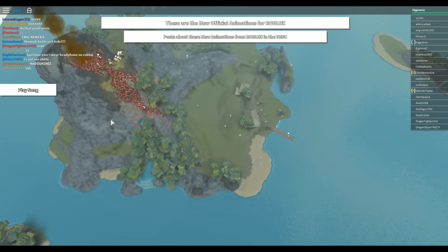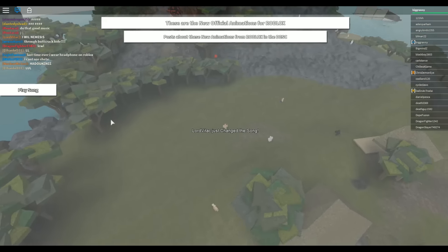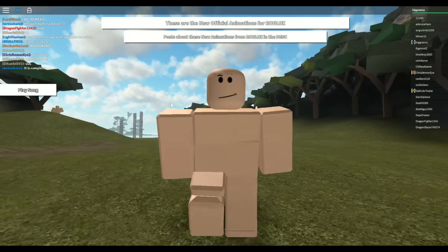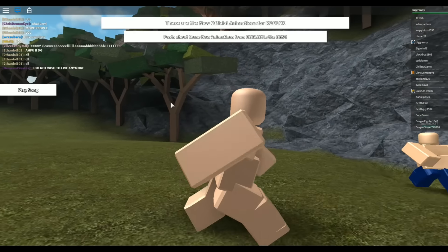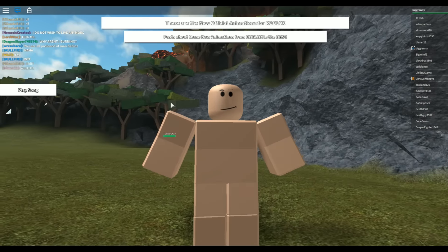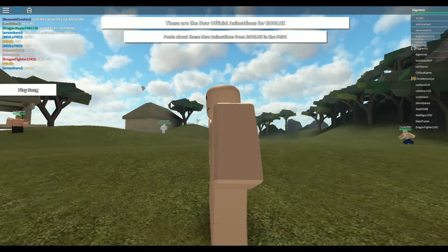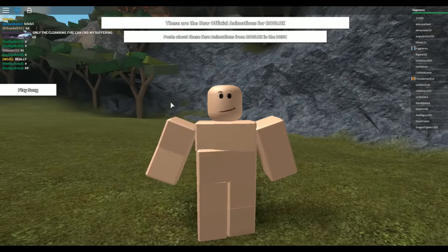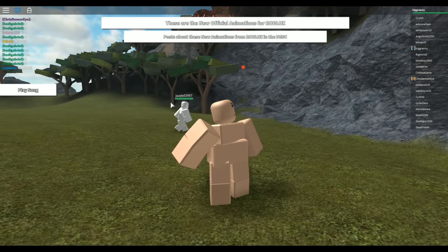Let's go to the top of the mountain where a lot of people are right now. Check this out — this is basically what the new animations look like. Let me give you a closer look: side view, the back, another side. This is pretty much the breathing animation. I do kind of like it — how everything smooths out and he kind of gazes around when he pauses. That's kind of cool.